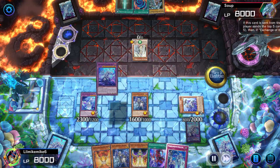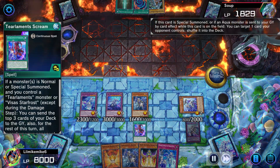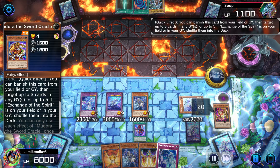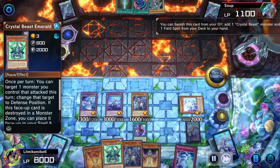Then we are going to go into Kaleido Heart right here. Kaleido Heart is going to send the Maiden back into his deck. We are going to attack, getting him to his last 1100 life points. I'm going to shuffle a few cards back into the deck right here, activate Rainbow Bridge of Salvation so we can grab the field spell.